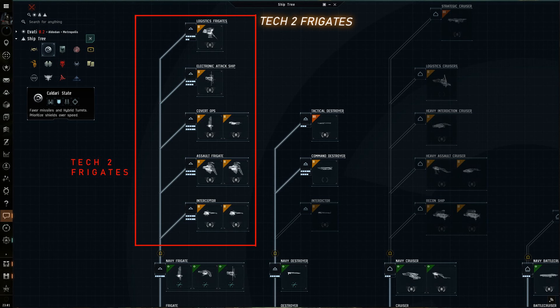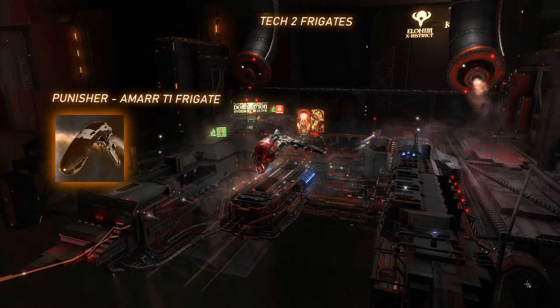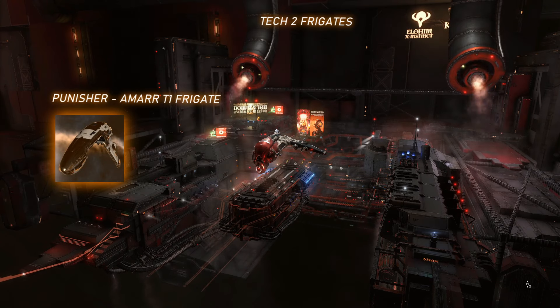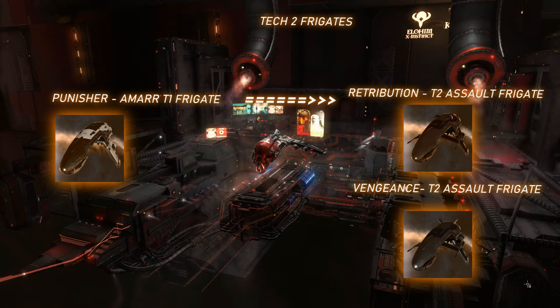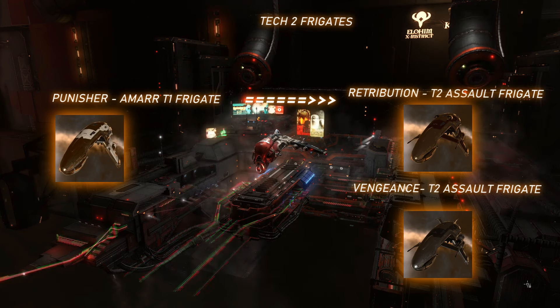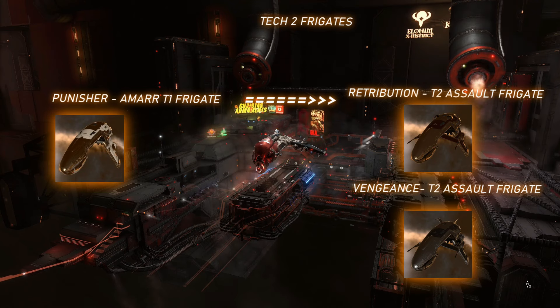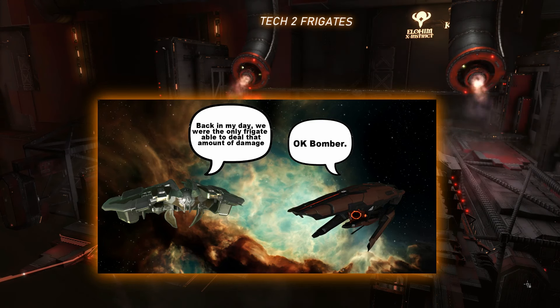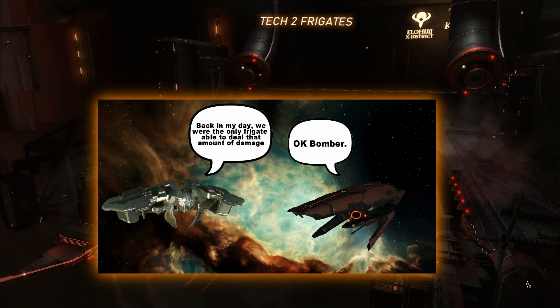Now onto Tech-2 variants of these frigates, which make them more expensive but very effective specialists at what they do. Tech-2 variants of combat frigates are called assault frigates. For example, if you think the Amarr T-1 Punisher is a tough little frigate, you'd be correct, but there are two Amarr assault frigates based on this hull design, the Vengeance and the Retribution, both of which can run an Assault Damage Control Module, which temporarily buffs the damage resists on these ships to make them insanely tough, but only for 15 seconds. Assault frigates can dish out significantly more damage. All the major empires have two Assault Frigate classes, each with a different weapon type bonus, and there is one Assault Frigate of Triglavian design, the Nergal. Assault frigates are a great choice for a fleet, especially with Logi support to keep them repaired right after their Assault Damage Control wears off.